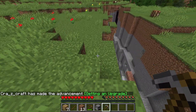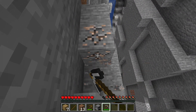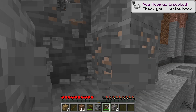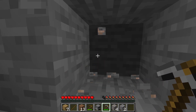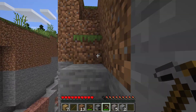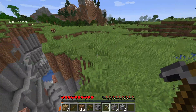See, if we had mined it with our wooden pickaxe, it would have just done nothing — it would have just wasted the iron. But since we got ourselves a stone pickaxe, we don't have to worry about that. We found a nice little vein of iron right here, so that's about 5 — enough for 2 tools depending on what they are.